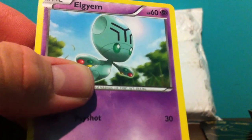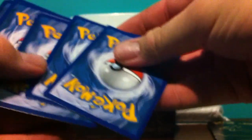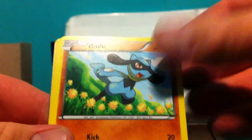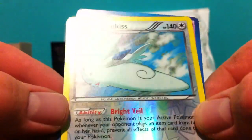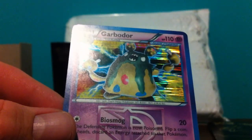Hey, our last pack for this part — hold on guys, I gotta pause for a second, my phone is ringing. Of course they hung up before I got there, but we'll jump right back into this pack. So we have a Durant, Eelektrik, Piloswine, Elgyem, Frillish, Riolu, Litwick, Whismur. Oh cool, Tokatik reverse — I'm pretty sure I have this one. And Garbodor holo!